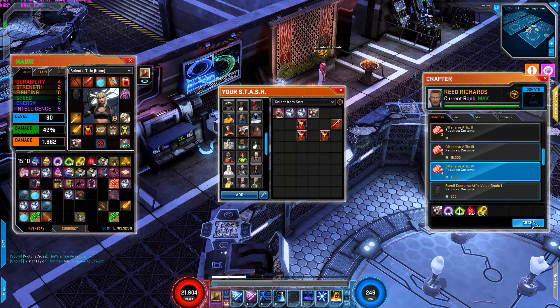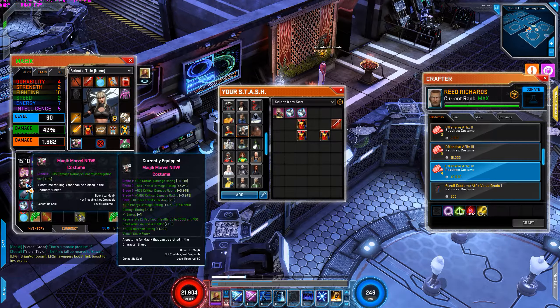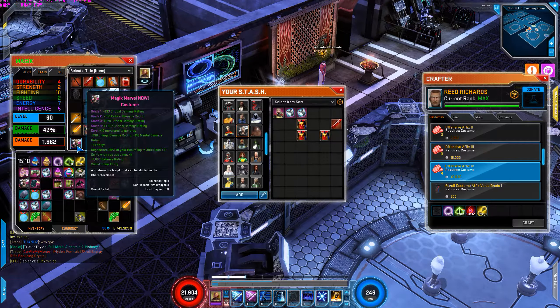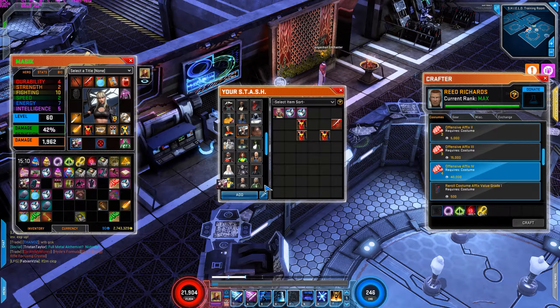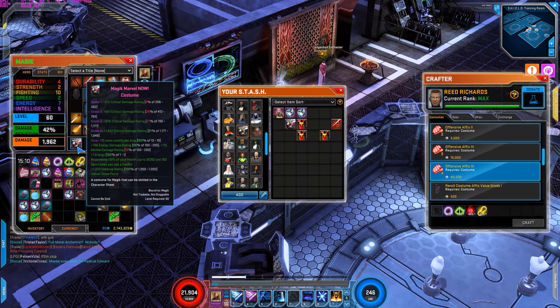Place the costume in and click craft. This costume has 135 damage rating. What you want is critical damage rating — you can see I already built this costume with it. Critical damage rating gives you the most damage when you attack enemies. It'll do a lot more damage than any other damage type, so critical damage rating is your ultimate goal for costume affixes.